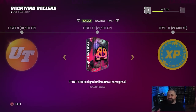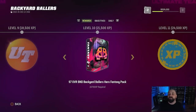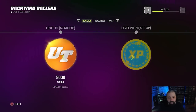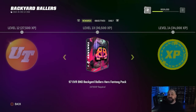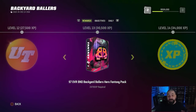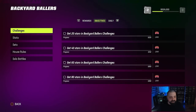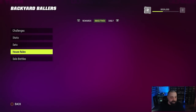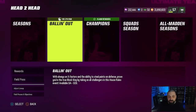You get 97 overall cards at field pass level 10, then additional ones at level 13, level 18, and eventually level 21. If you're close to the level 13 or 18 reward, I'd pump the brakes and wait until after Part 2 launches, because those packs could potentially update and contain the new 97 overall cards from Part 2. In the challenges section you'll likely see more star rewards for XP, and house rules is really only good for XP within that field pass — no additional rewards are added there.